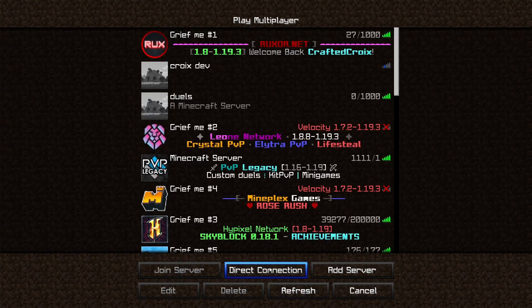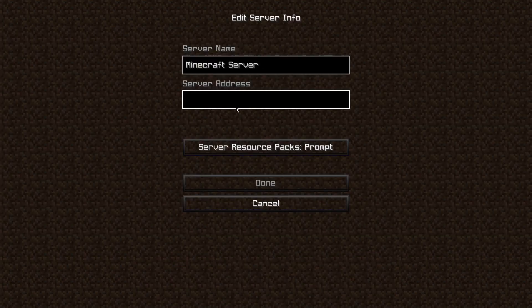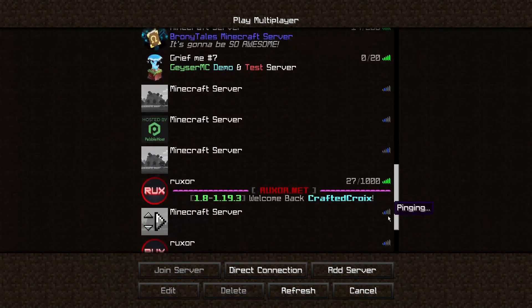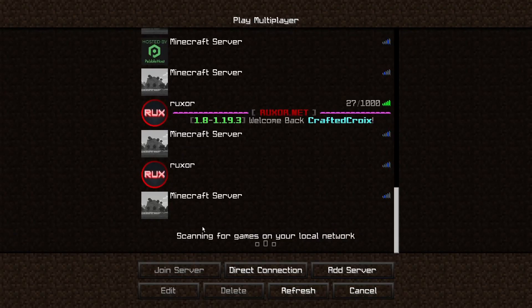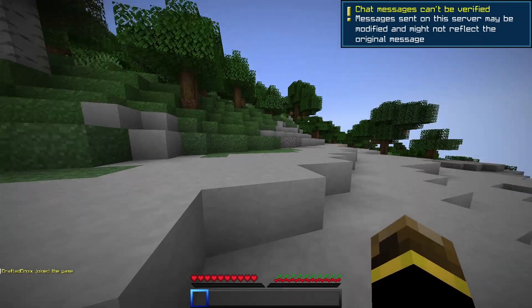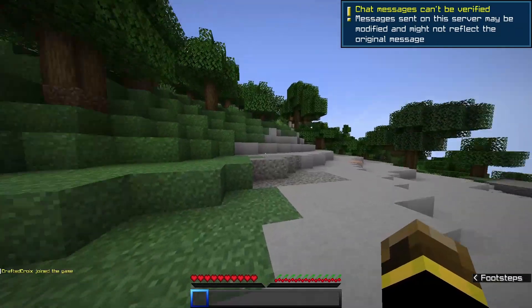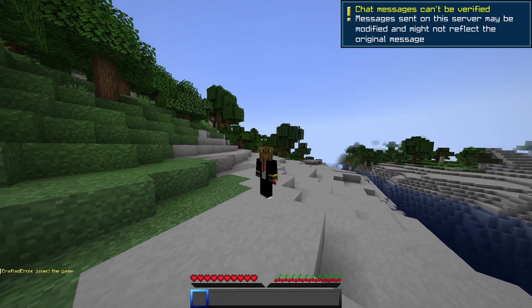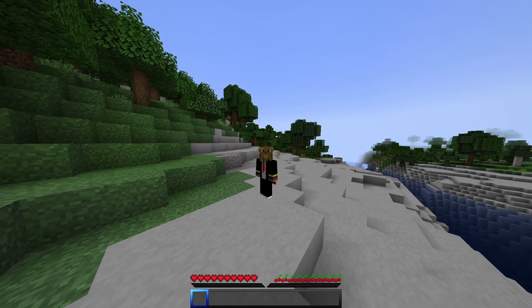In Minecraft, click Multiplayer, click 'Add Server,' paste your IP, click Done, scroll to the bottom, and join. Here we are on our free Minecraft server! One thing to note: this server is not 24/7, so it will shut down after a few minutes. Make sure you join pretty quickly or your server will get terminated and you'll have to start it back up.